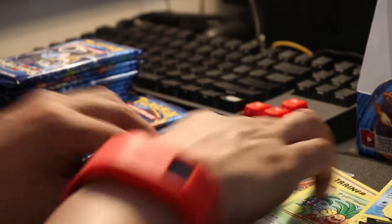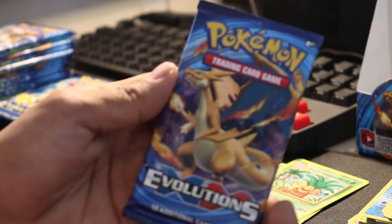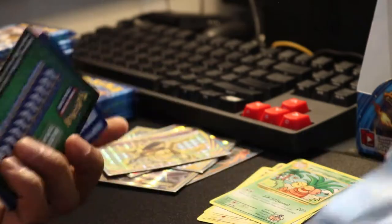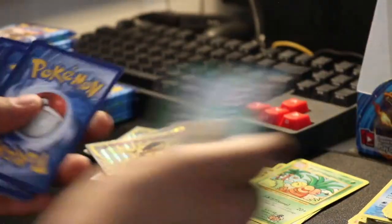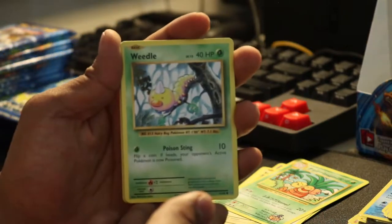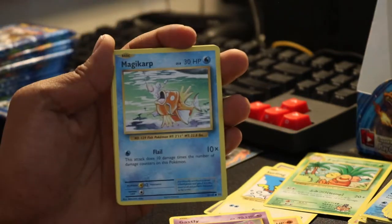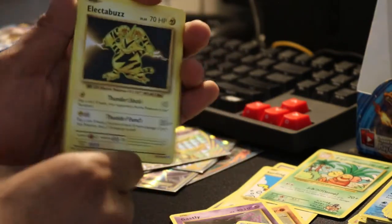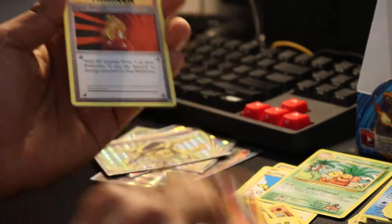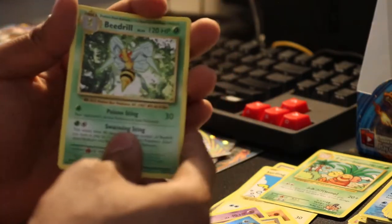Let me just get a little organized here. Next pack — can we get the Charizard from this? Weedle, Sandshrew, Gastly, Magikarp. Electabuzz, Venusaur Spirit Link, Charmeleon, Super Potion. Reverse Seel. And a rare is another Beedrill.